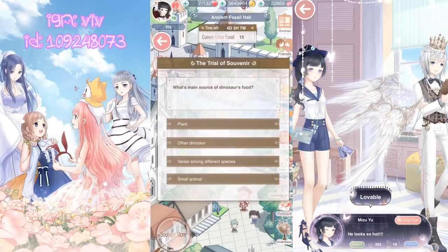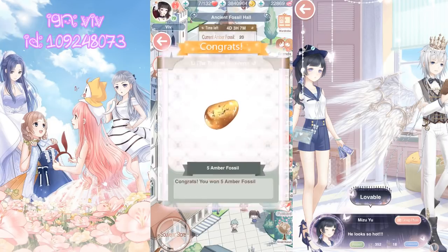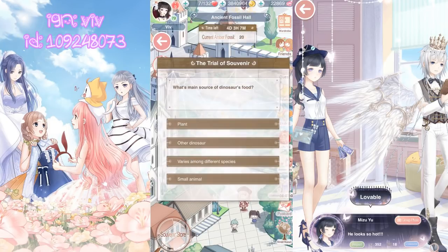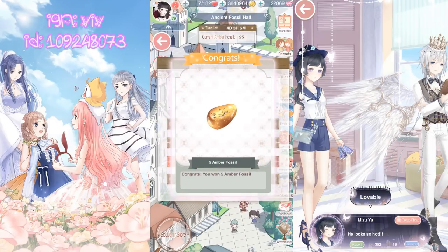Question number 2: What's the main source of dinosaurs' food? 1. Plants, 2. Other dinosaurs, 3. Varies among different species, or 4. Small animals. I say it varies among different species, because there are carnivores and herbivores. And finally, the exact same question again — I already know the answer!